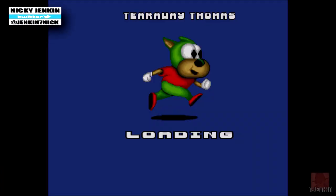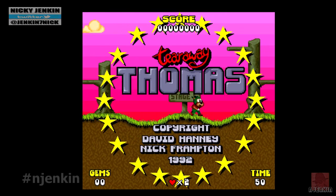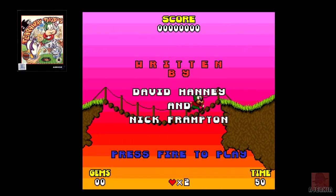Greetings one and all. My name is Nick. Thank you for joining me again. We slowly go through the Commodore Amiga's back catalogue. This one is a nice platformer game — well, I hope it's nice — called Tearaway Thomas, published by Global Software in 1992.